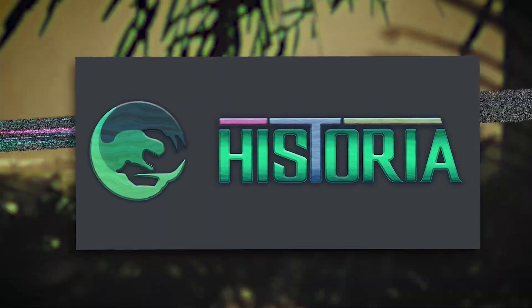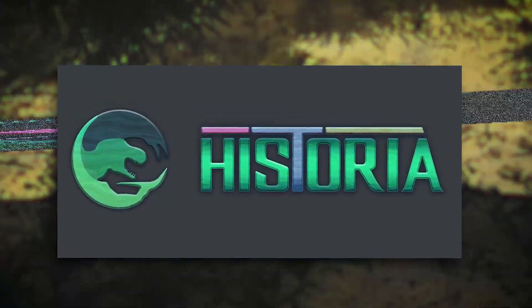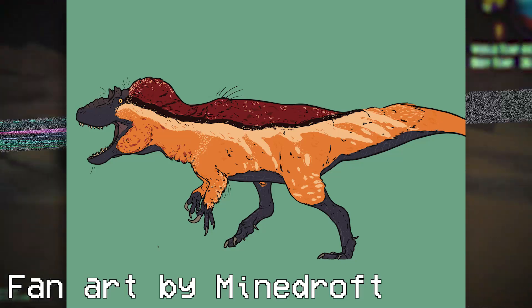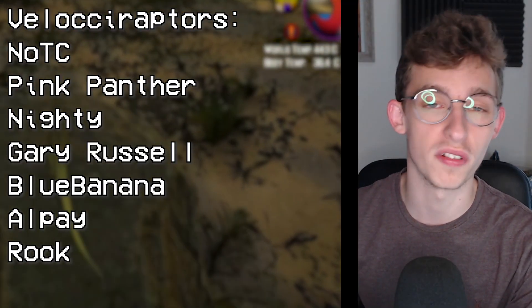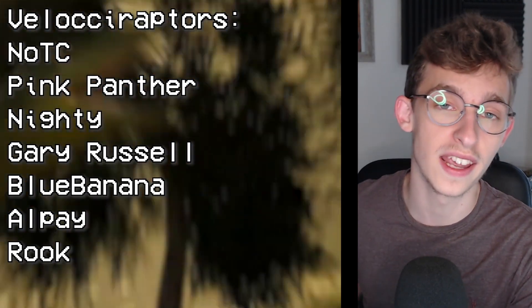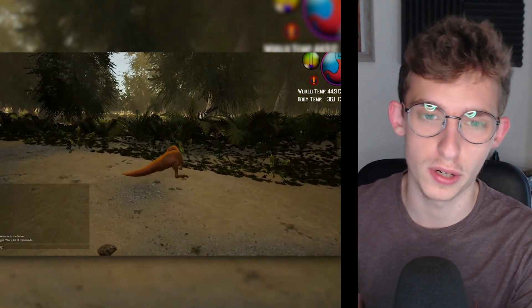Historia has given us a whole bunch of brand new news for the creatures in the game and some dinosaur news as well. This is actually exclusive to us content creators and we can make videos on and talk to you for you to see for the very first time. Today I'll be talking about some of these things that you have not seen yet. We have some brand new animations and a brand new skin for a dinosaur and another creature in the game.